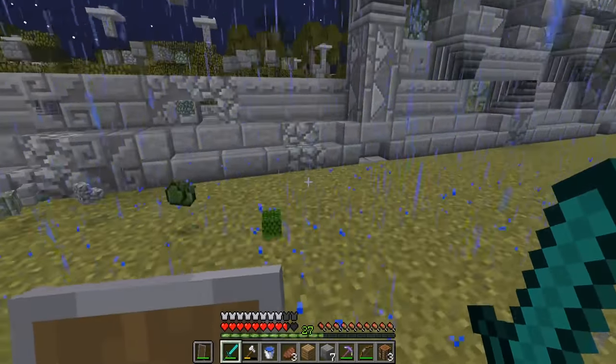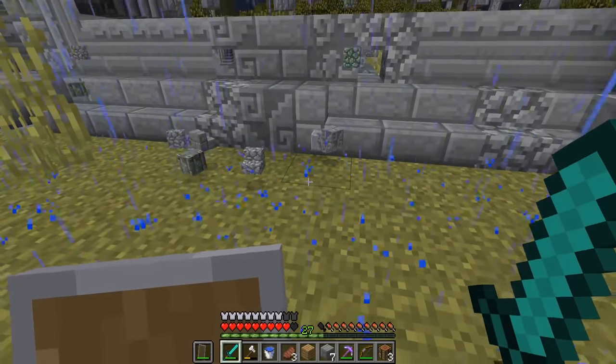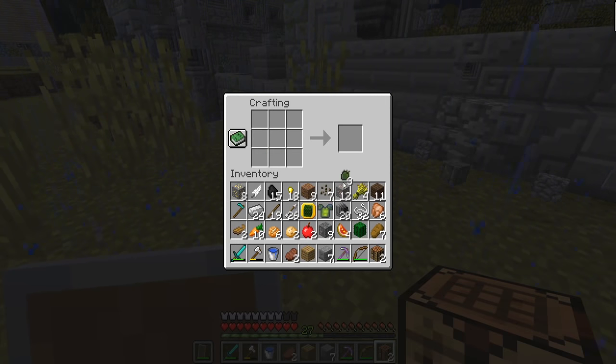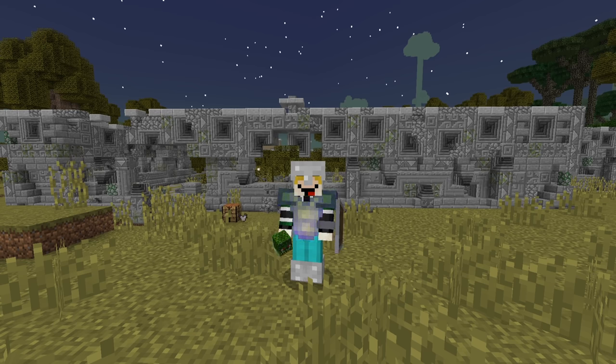I got a good amount of XP, and it dropped a Naga trophy. It also dropped more Naga scales, and I figured out I could make a chestplate out of them — it already came with Fire Protection 3. This was my first boss takedown, and it's safe to say I'm not going to do it again.